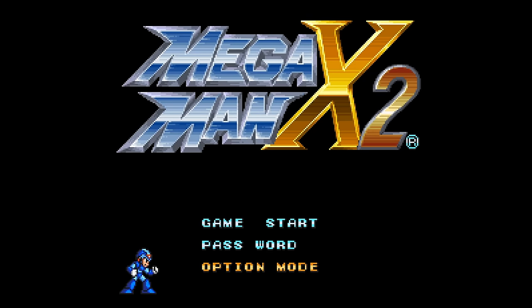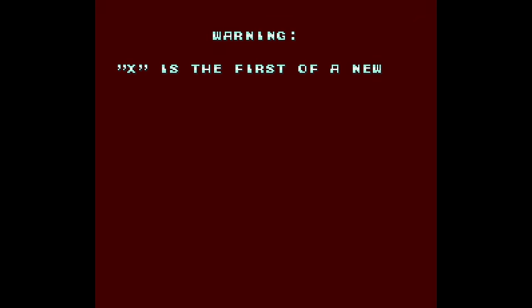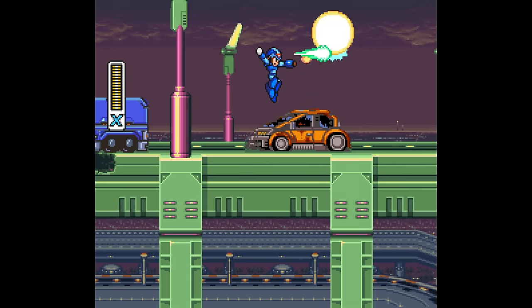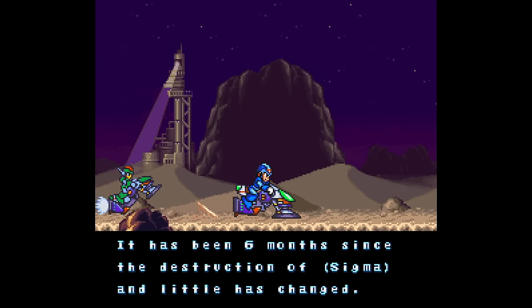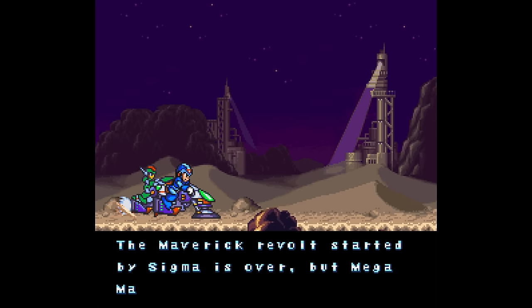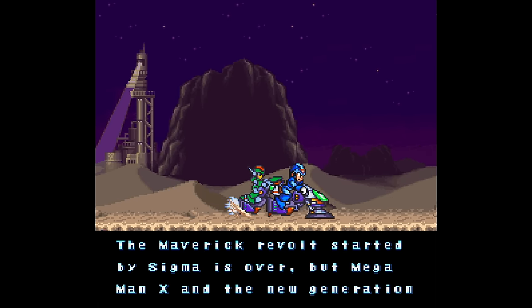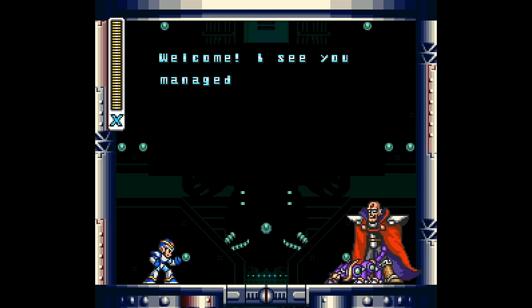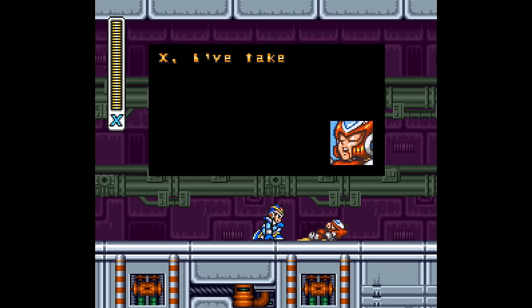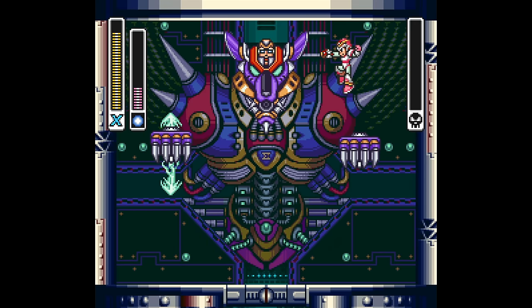Mega Man X2 comes out guns blazing. The original Mega Man X opens up a bit slowly on Dr. Light's warning about X, and then the game just starts you out on the stage. In X2, the game begins with X's position telling us that it's been 6 months since the defeat of Sigma in X1; however, that didn't completely wipe out all of his followers. Sigma was once the leader of the Maverick Hunters, and with him going Maverick, that basically placed Zero as a temporary leader during the events of X1, but Zero died at the end of the game, so who better to pick up the slack than Mega Man X.